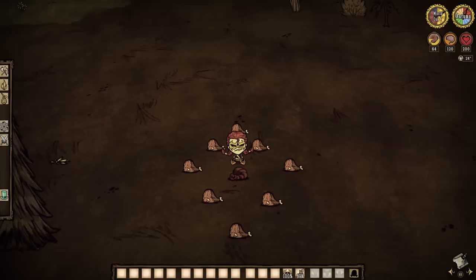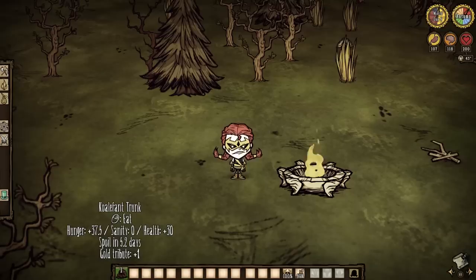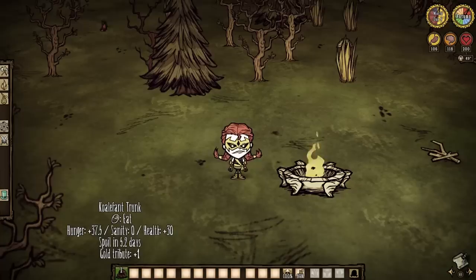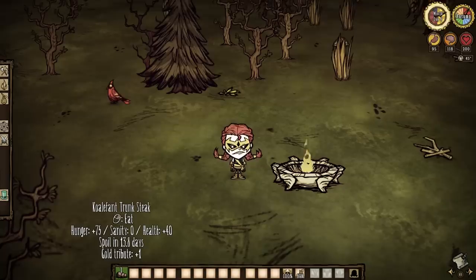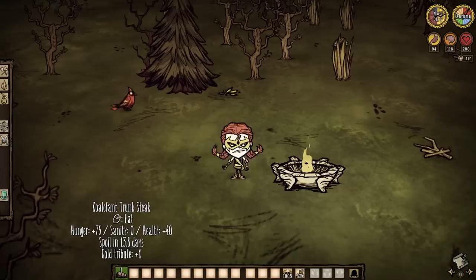Let's return to that loot. When a koaliphant dies, it will drop a lovely pile of 8 meat that can go a long way for such a simple task. But we are after something else entirely — koaliphants drop their trunk as well, and that's our prize. Although it is a meat item, the trunk cannot be hung from a drying rack. Instead, it can be eaten raw with no negative effects, providing 37.5 hunger and 30 health when raw. But cook it to not only turn it into a lovely steak dinner, but it will also double the positive effect on hunger while increasing the health value as well. It's honestly one of the better food and health items easily accessible.